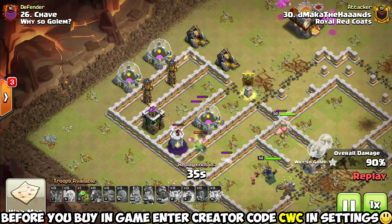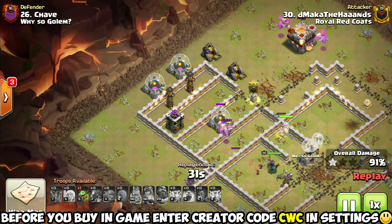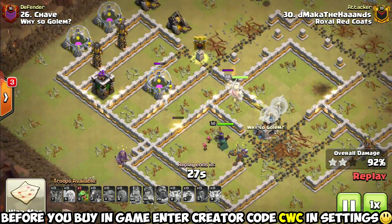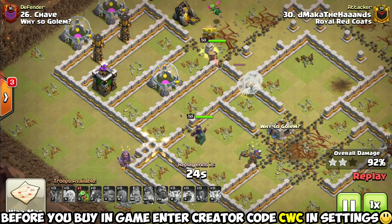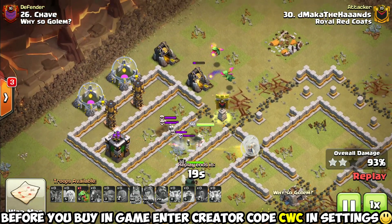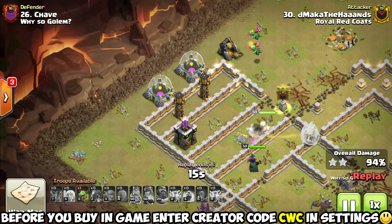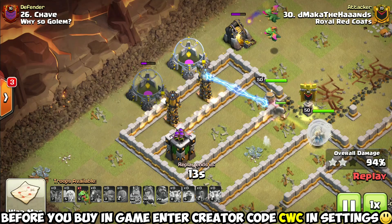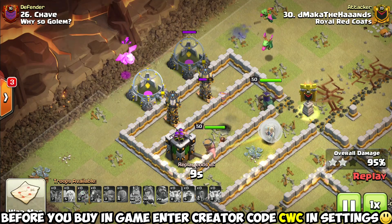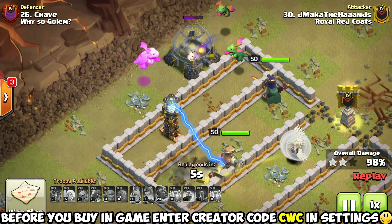Now he's got no air defenses left in this base. Clan castle loons are coming out trying to take down this multi-target inferno - that's going to be a big deal since the multi could target a number of baby dragons at the same time, so getting it out was essential. We still got a king charge on the board, but the queen is behind the king so she's still got full health even though the healers are on him. He's got a couple babies up on the top right, and with only three defenses left he waits to drop that last baby dragon until the teslas are being tanked.